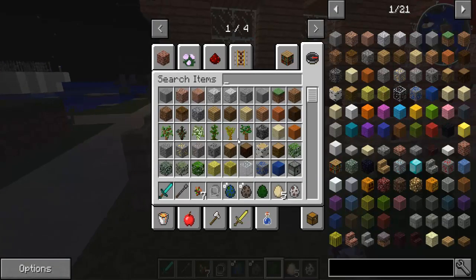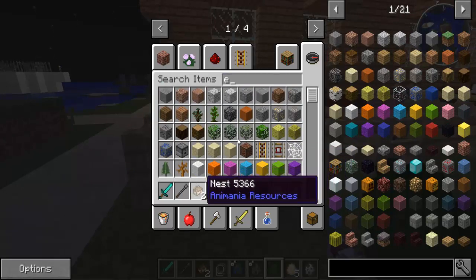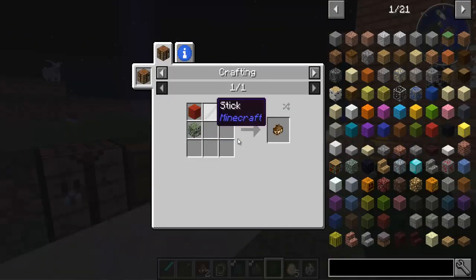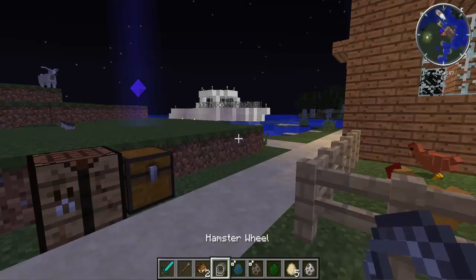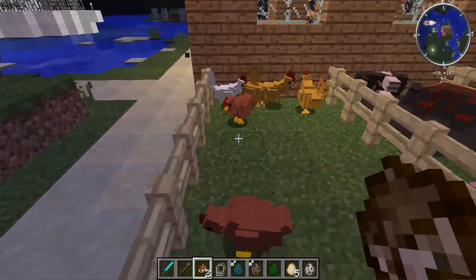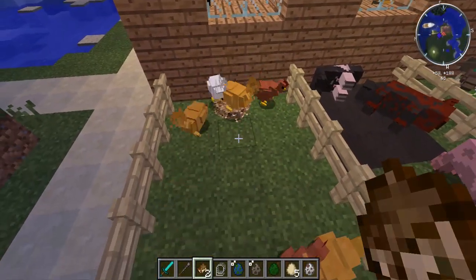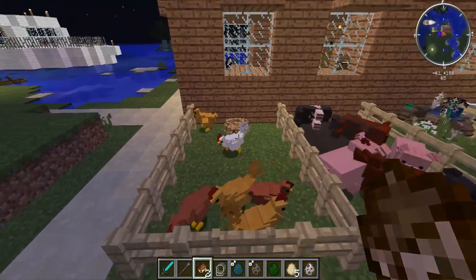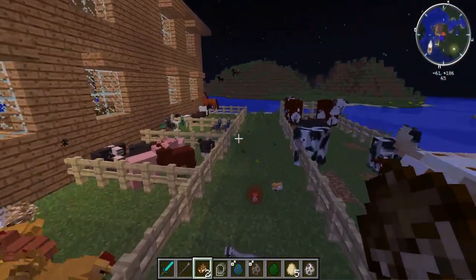The chickens will need nests if you want them to lay eggs. The recipe for the nest is wool, some leaves, and a stick. That will give you a little nest that you can place down. The chickens aren't very happy because they haven't got any water or food, so they're not going to lay eggs right now. But you can go and pick up the eggs or just leave them there to hatch into little chicks.